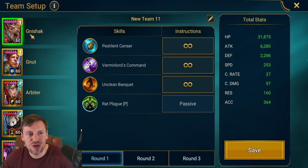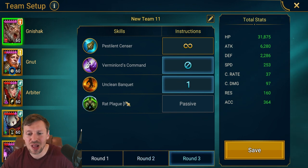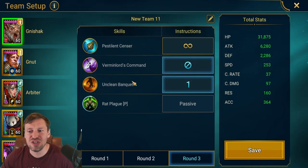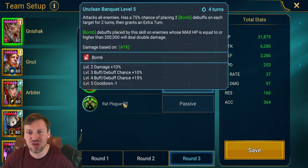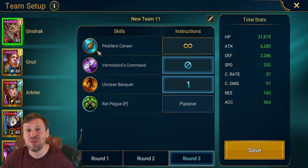Now let's look at the AI setup. For Rat King: round one he can do what he likes. Round two, lock out the A3 and keep the A2 on so he does a bit more damage. Round three, drop the bombs — don't use the A2, just use A1 after that. We won't be cycling fast enough to get back to the A3, so just focus A1 to drop as many bombs as we can.